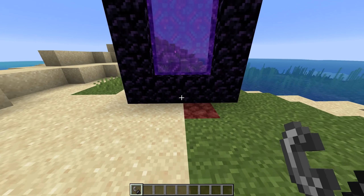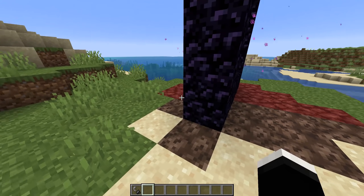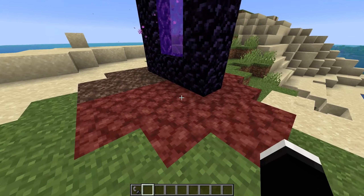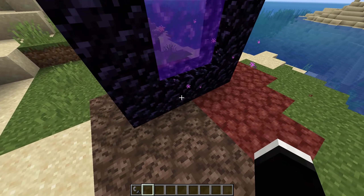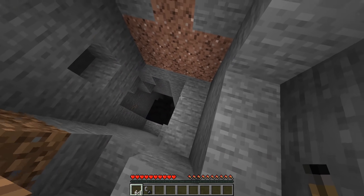Next up we have the Nether Portal Spread mod. When you have this mod installed, once you activate a nether portal it'll begin spreading the nether into the overworld. You can configure the radius in which this effect will take place all the way up to a hundred blocks, and this just makes the two dimensions feel a bit more connected.